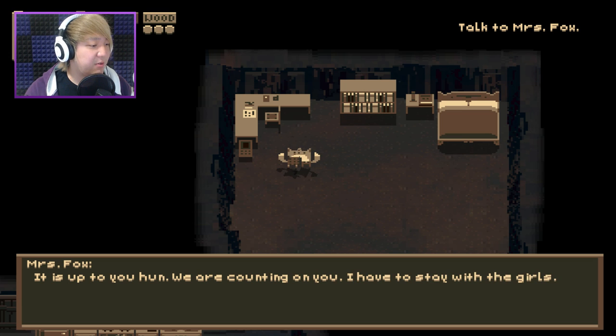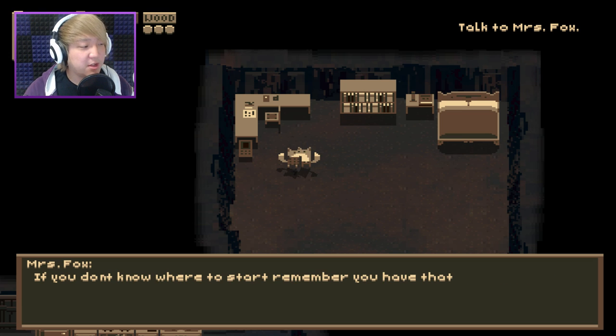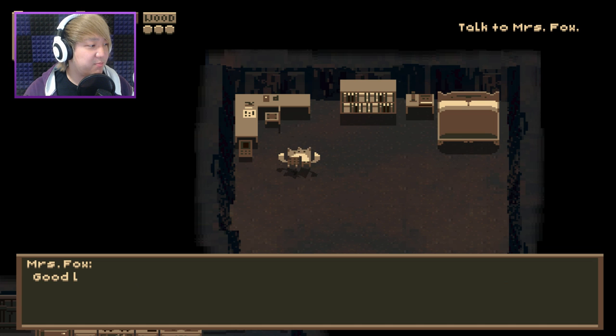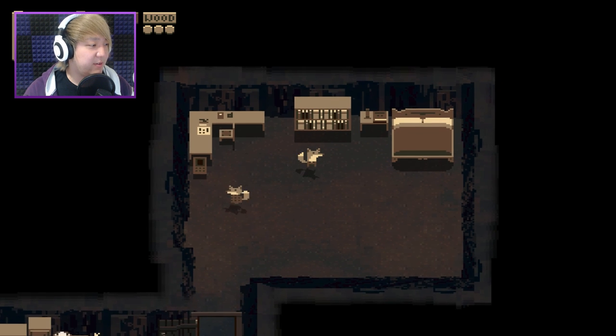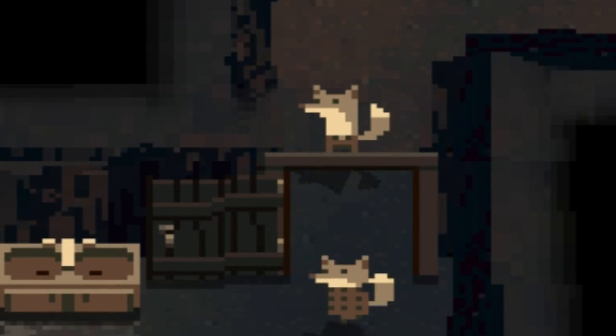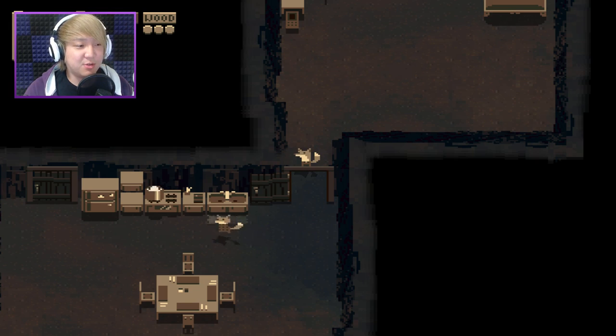It's up to you, hon. We're counting on you. I have to stay with the girls. If you don't know where to start, remember that Foxing for Dummies book on the bookshelf. Good luck. I love you. I love you too, sweetie. You're a super wonderful wife, even though you're having me do all the work.